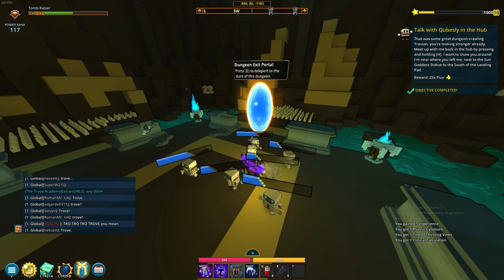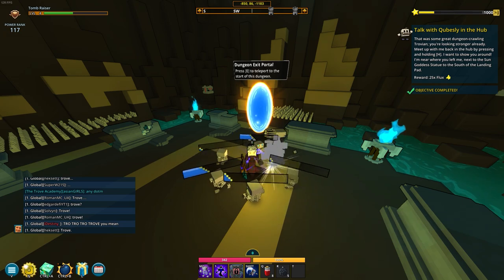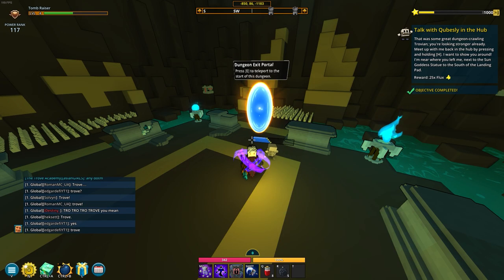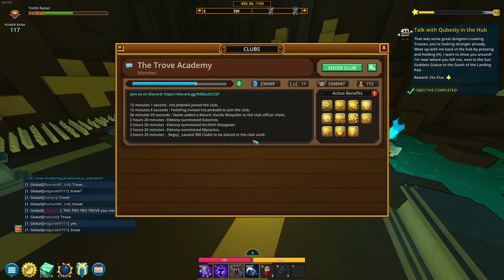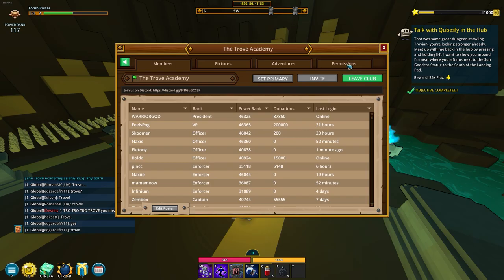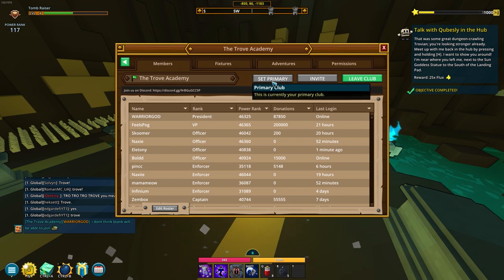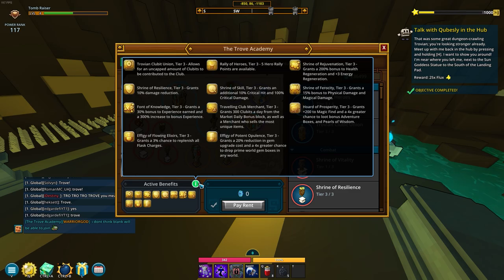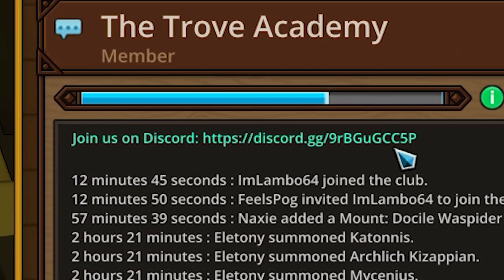In this second dungeon I should mention: when you're in a club, press P and you can see your clubs. Just make sure that the one you want at the top - if you go to the settings you can press 'set primary'. I think it did that automatically for me since I just joined this first one, but you need to have the club with all these buffs as your primary club. Then it's up here and you have all these things active - just make sure your best one is at the top, and you can join the same one I'm in if you join this Discord right here.